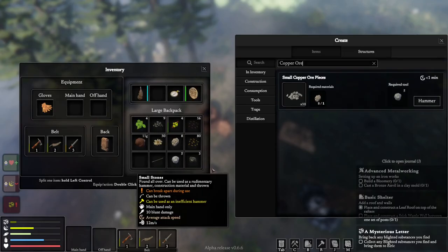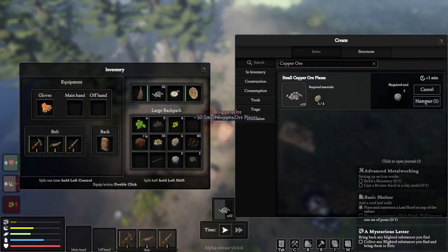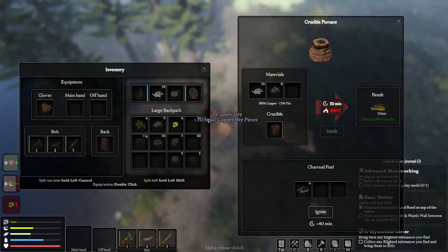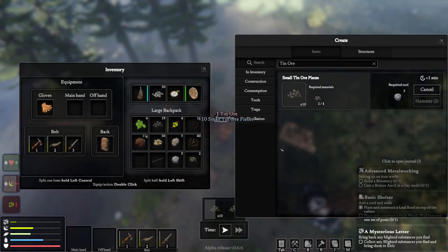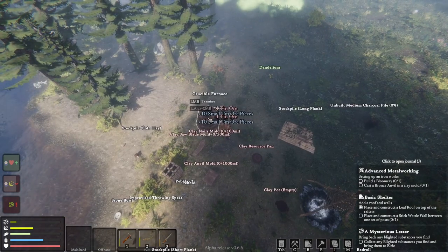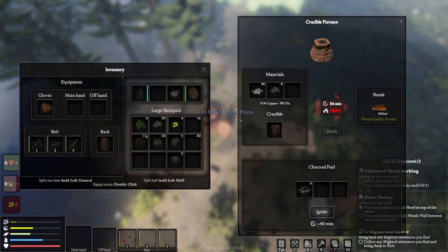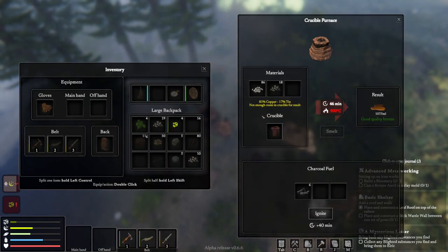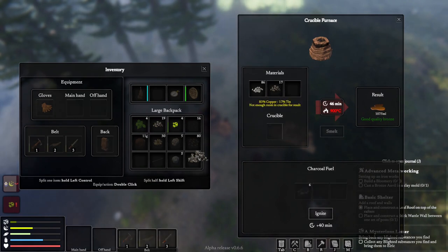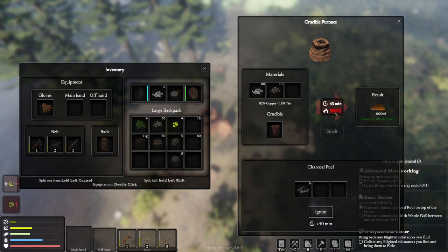Let's see how it goes - just chip that up. Let's break all of that up as well. Probably way too much tin but there we are. We're going to try and find the right ratios. Still good quality, still 800 mil though. Let's split that in half - split that again. Good quality, just slightly over. There we go - good quality, a thousand mil. I am just three minutes of charcoal off - damn it.